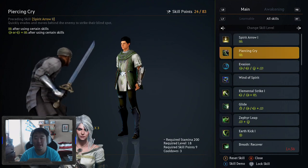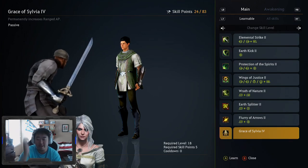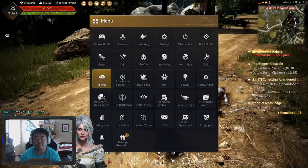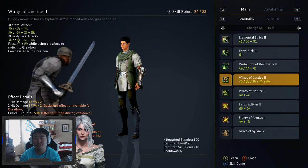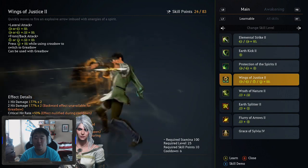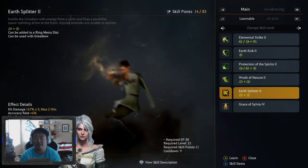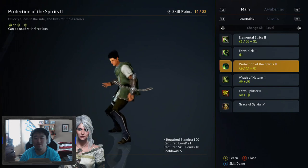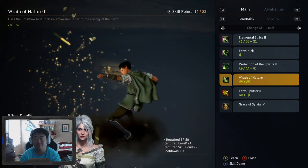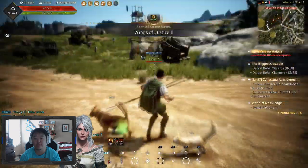We did unlock some new skills. Grace of Sylvia is just AP and crit chance. Wings of Justice 2 is probably the one I use the absolute most, so I'm going to go ahead and pick that up because it's really important. Earth Splitter is not one I use too much, but I do like the X skills. I don't use Protection of Spirits at all right now. Wrath of Nature is one I want to start using. I'm going to pick up Earth Splitter — it'll take most of my remaining skill points.